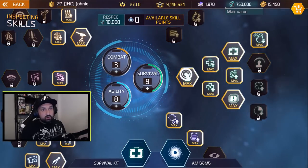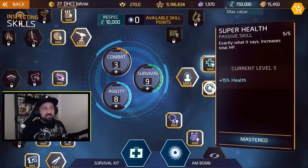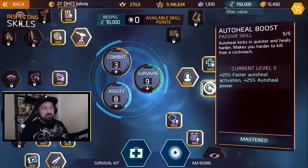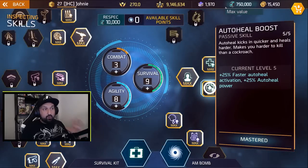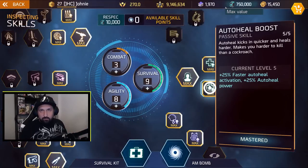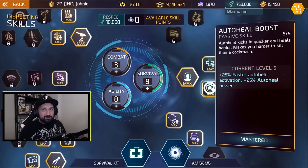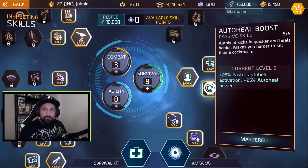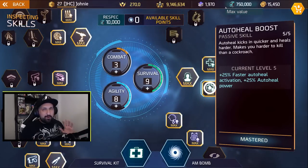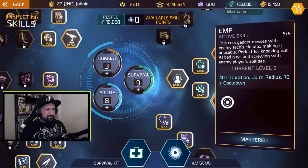Deflector skin is huge – it's gonna save you in a lot of tough spots. The HP stuff: it's 50% extra health, 25% auto heal activation and auto heal power. Auto heal boost – it's like we take it for granted right now. Nobody really talked about it. Everyone is using it and we don't really know how good or important it is because we've kind of never played without it. So we'll look into it a little bit more in a minute.